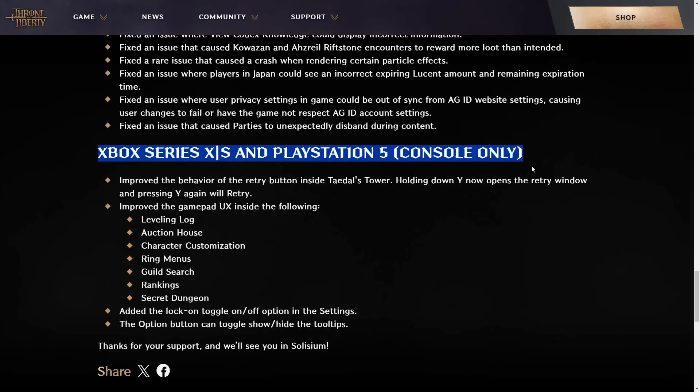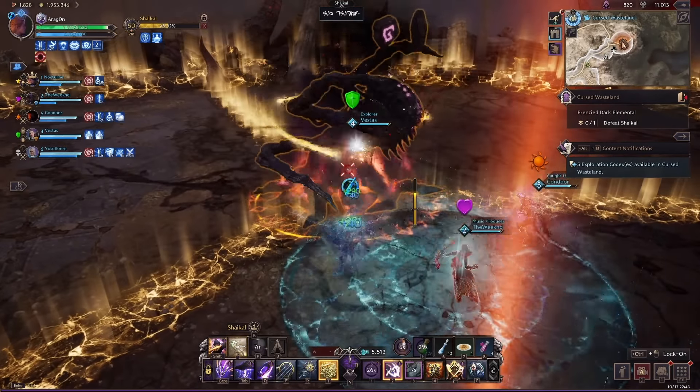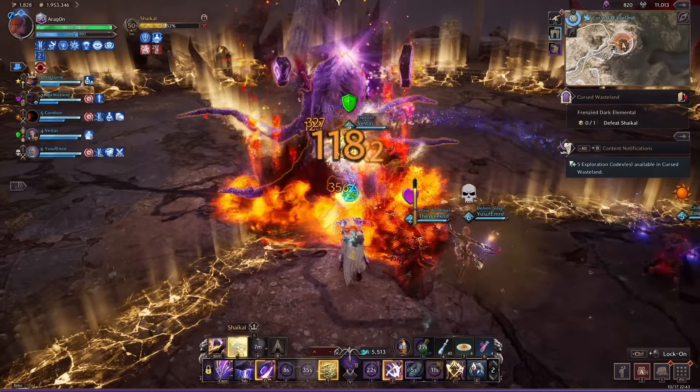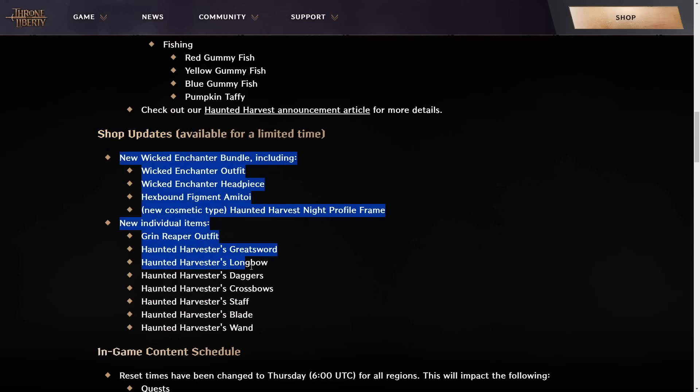I even got this in the middle of an arena game, and it wasn't just me. There were also a few key updates with Xbox and PlayStation with what buttons you're pressing for what. That is ultimately it for the entirety of the update — a lot of big things, and a load of new content with the Haunted Harvest event. New skins in the shop.